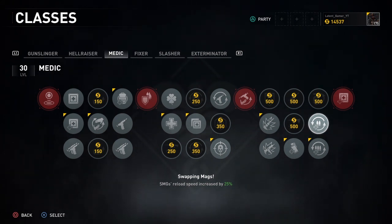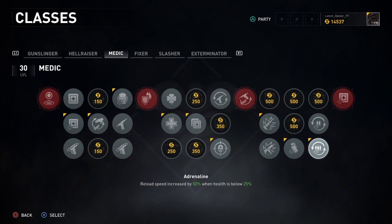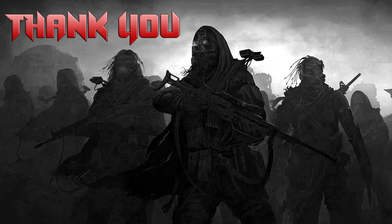In the ninth column, if you are an SMG lover, then Swapping Mags is the node for you, which reloads all SMGs faster by 25%. I would however recommend Adrenaline, which increases the reload speed of all weapons by 50% when your health is below 25%.